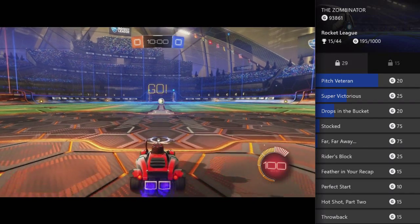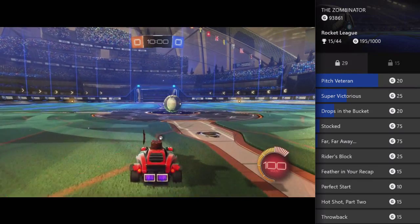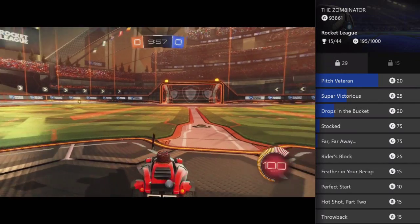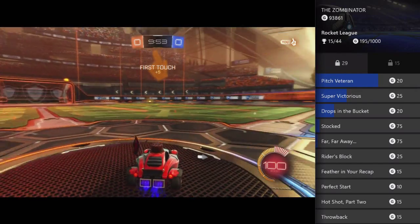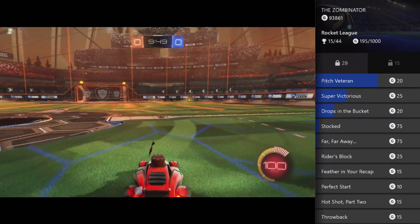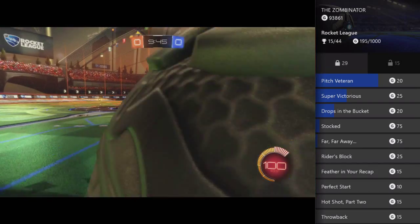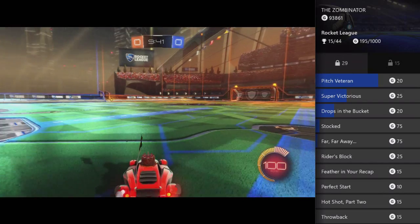Basically you're just going to score. For the Still a Show Off achievement, all you want to do is get towards the ball and basically just use the indicator behind you to find out where the ball is, then score while reversing.